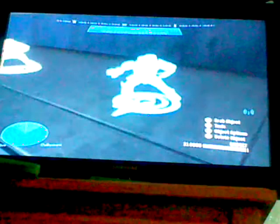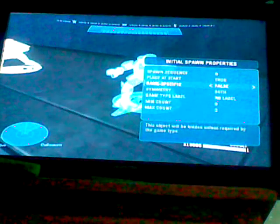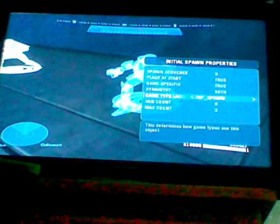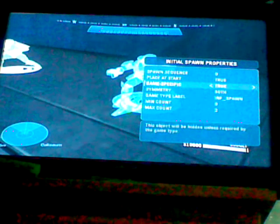This will be the human spawn. Blue is exactly the same, except the blue ones are infection spawns for the zombies. Same thing — change the Game Type Label to INF underscore spawn, and set Game Specific to True.